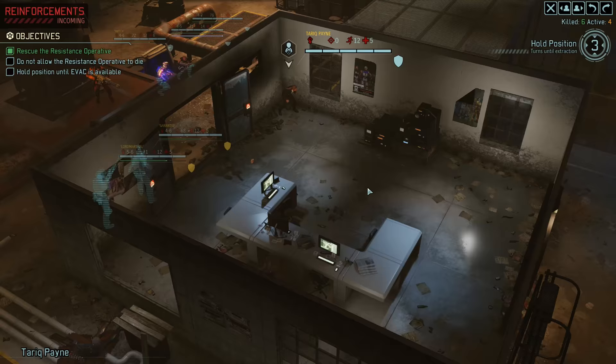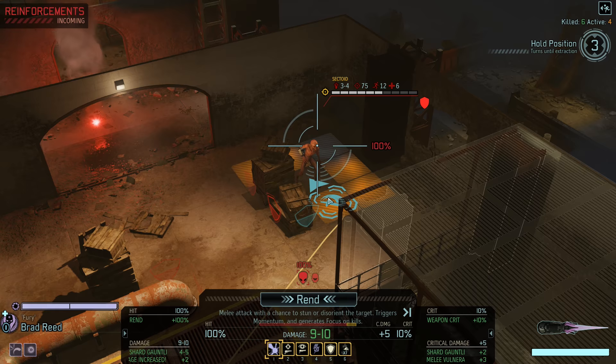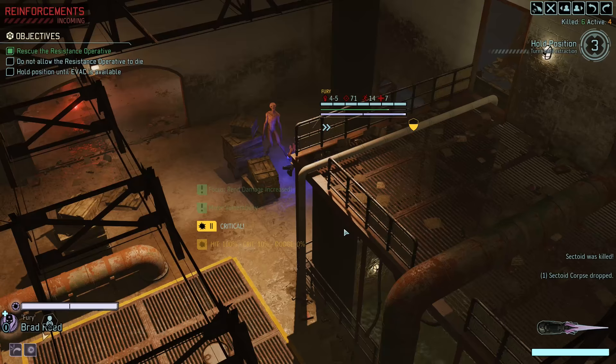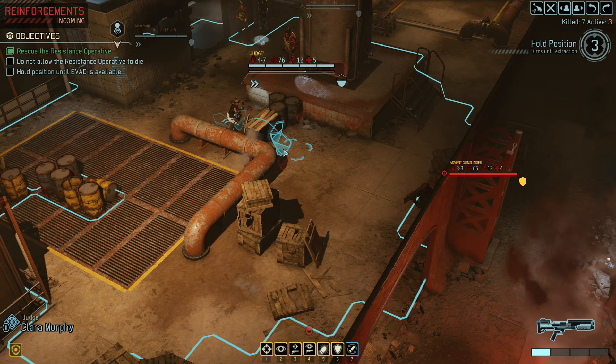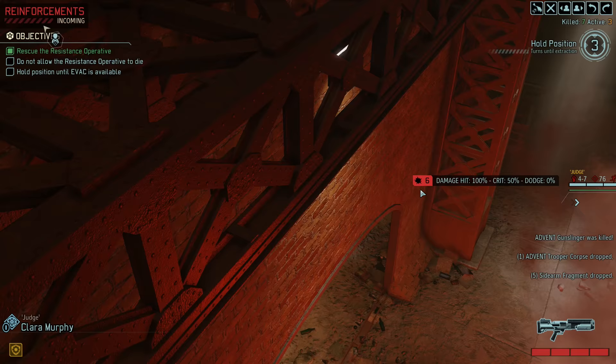We can kill the Sectoid with the Templar easily now. We just need to be careful about that other group flanking us. It's not much of a group, but they could certainly kill someone. And yeah, there will be more reinforcements. This kind of mission can get pretty rough sometimes — especially later in the game. Anyway, let's kill the Sectoid — that's the most obvious move we got right now. And that's a guaranteed kill. Now the Gunslinger obviously, and we need to reposition ourselves. We can flank him — that should be a guaranteed kill, easily. 100. Goodbye.